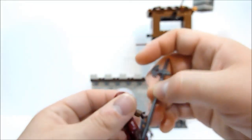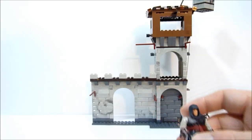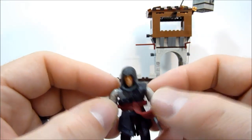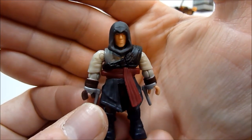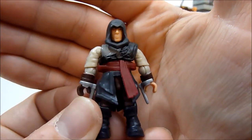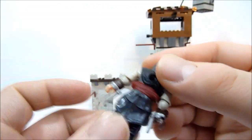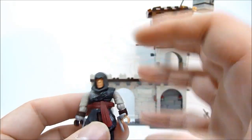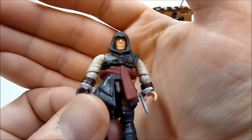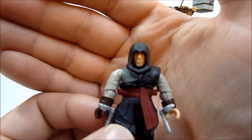Next up is my favorite micro action figure in this set — out of two — and it is Ezio, looking pretty cool. I really like the darker Assassin's outfit. In a previous Assassin's Creed video I said I didn't really like the lighter colors they were using because they got washed out and didn't look great. This looks really really nice.